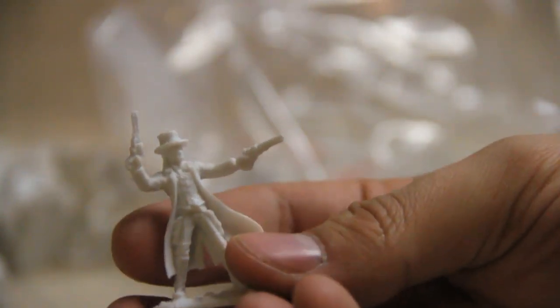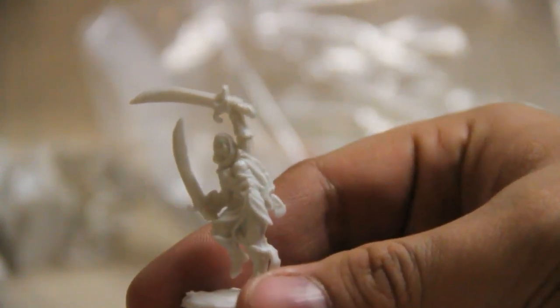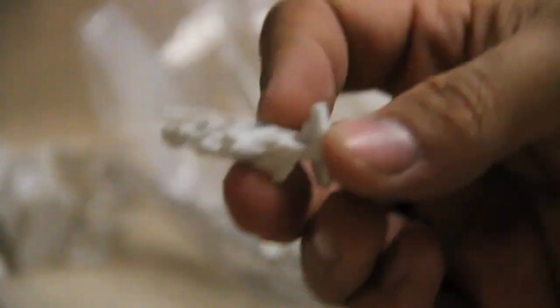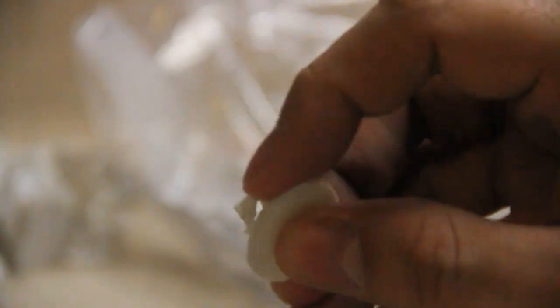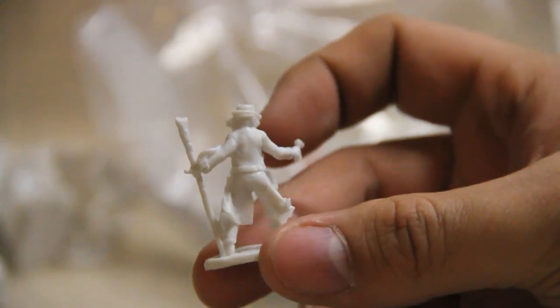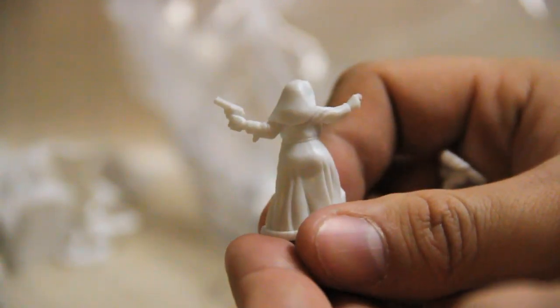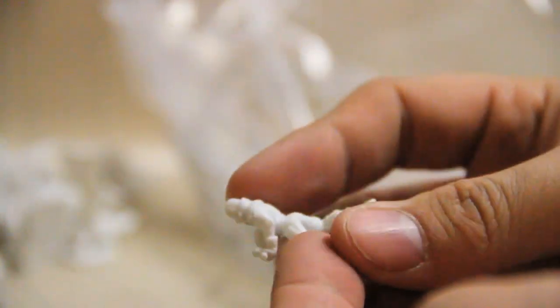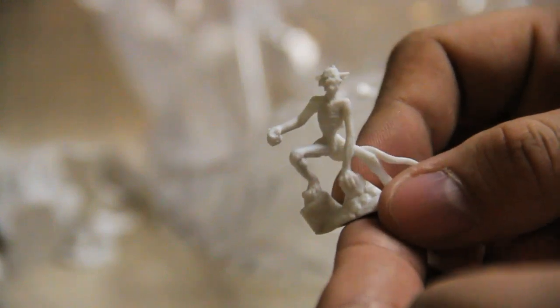A guy with a couple of guns. Another spider. This one has a couple of swords, leaping into the air. A fat nun with a gun. A sci-fi kind of guy with a sci-fi gun. And that looks a little demon-ish — like a large imp or some sort of demon monster.